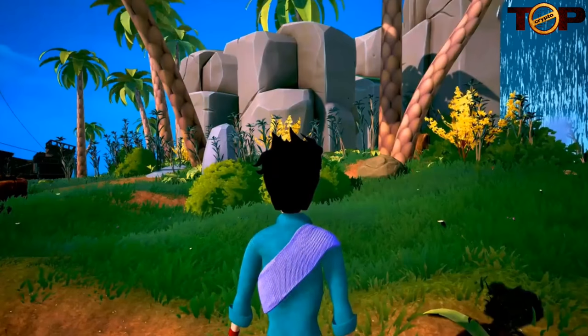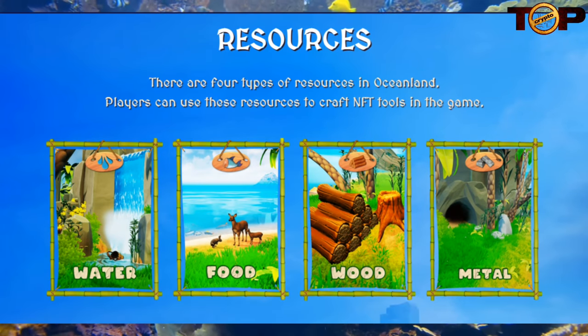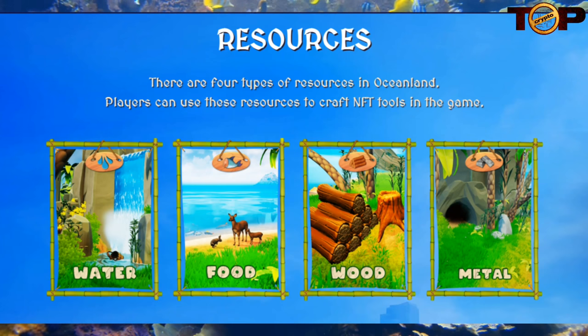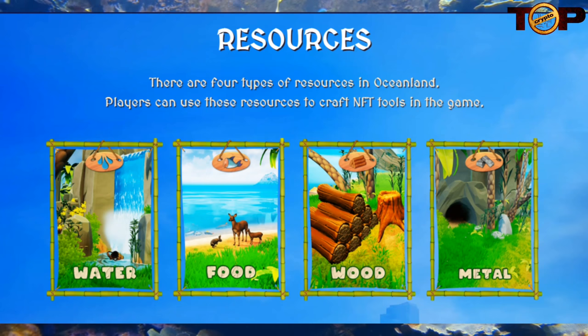Let's play, explore, solve mysteries and earn. There are four types of resources in Oceanland. Players can use these resources to craft NFT tools in the game. Water — get some water on waterfalls or lakes anywhere on the map. Food — hunt your food to survive day by day on Oceanland.